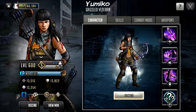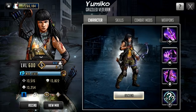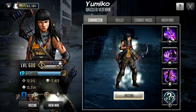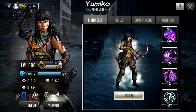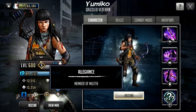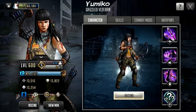If we look at her stats as a tier 5 level 600 gold mythic, she has 13,515 attack, 13,822 defense, and 13,254 HP. She is a tough character holding that double-handed range weapon. She is a controller mythic character and she is a part of the Militia, so that is her allegiance just for your information.